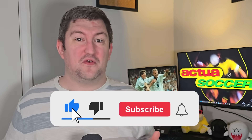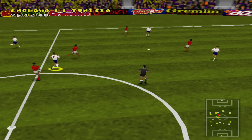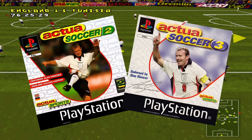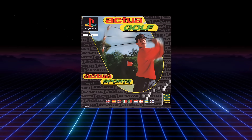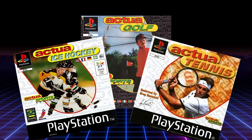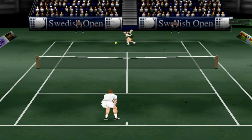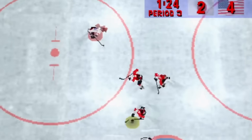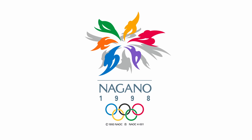Actual Soccer and its Club Edition were both incredibly successful. Between the pair of them, they sold well over a million copies, but Gremlin Interactive wasn't ready to stop there. After the first game's success, two more Actual Soccer games were released, as well as an array of other sports games, including Actual Golf, Actual Ice Hockey and Actual Tennis. These games were also incredibly successful, particularly Actual Ice Hockey, which went on to be the official game for the 1998 Winter Olympics.